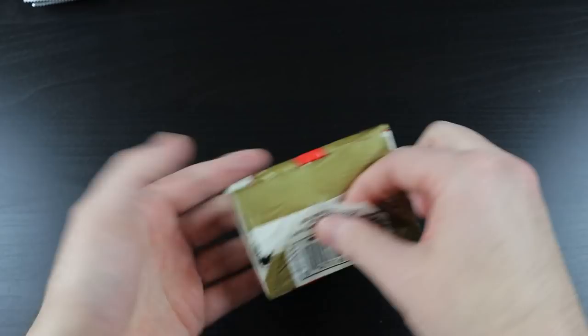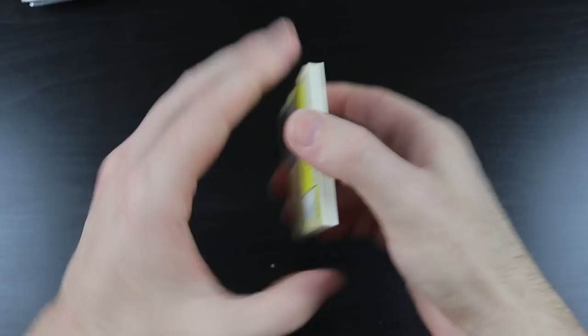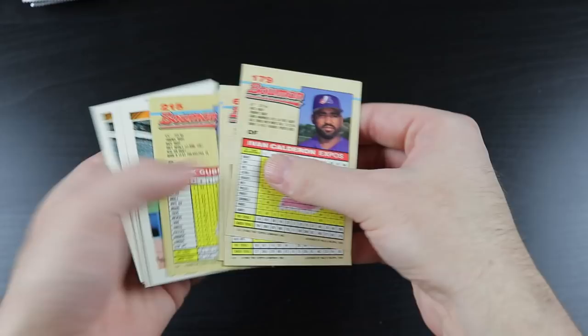You guys all know the rookies in that one — Mariano Rivera, Mike Piazza, and many more. We pulled Mike Fitzgerald, Ken Bottenfield, and Luis Ortiz.